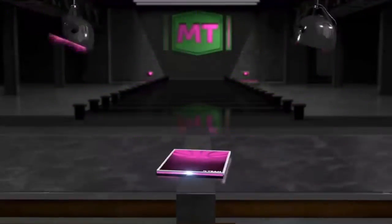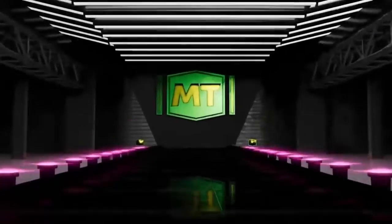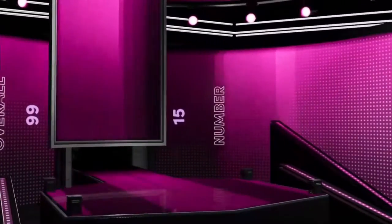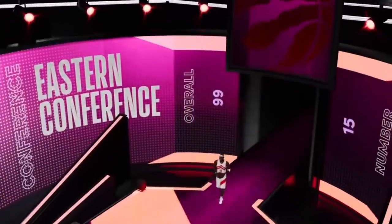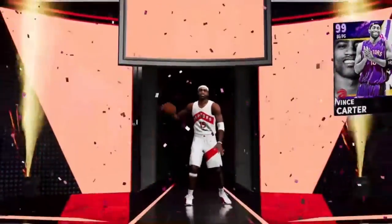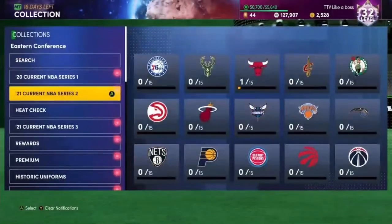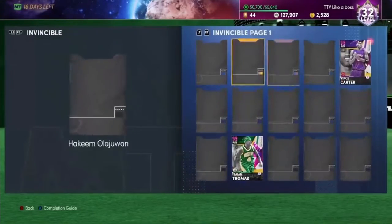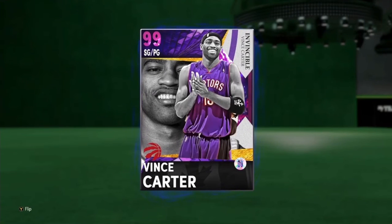To finish it off, for completing Domination we get a Dark Matter Invincible point guard Vince Carter. I don't know how good he is yet since I'm just opening him, but here he is — number 15 on the Raptors, Vince Sanity, yes sir! Hopefully he was worth the grind. It took me five days to complete Domination. We didn't pull anything too good but at least we got Vince Carter. Don't forget to like, comment, subscribe — peace out!